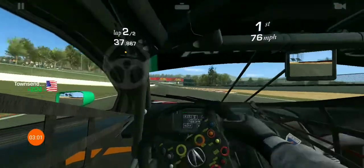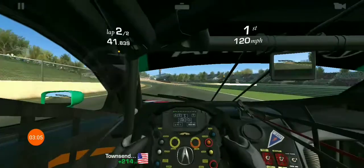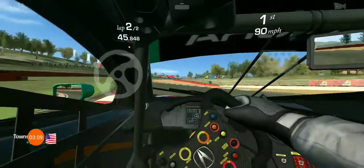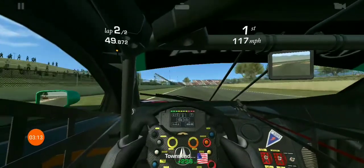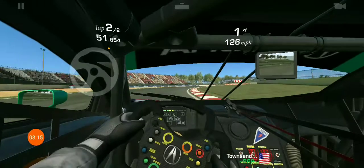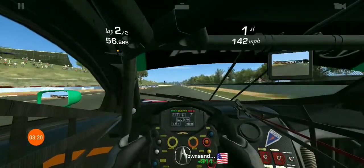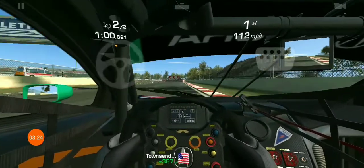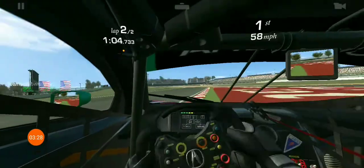The braking points change on this track depending on where you are, because every vehicle has a different braking distance. This one is, I'd have to say, traveling in between for braking. This part you have to brake really early, and then just let it go.